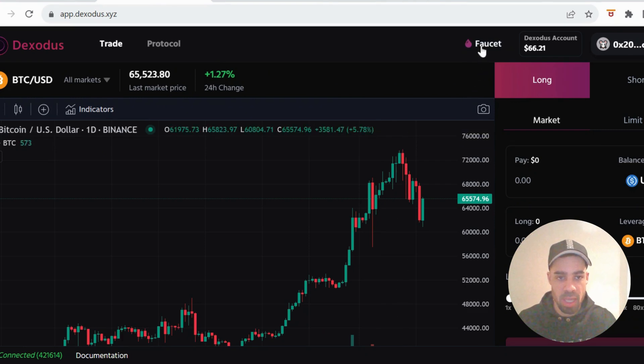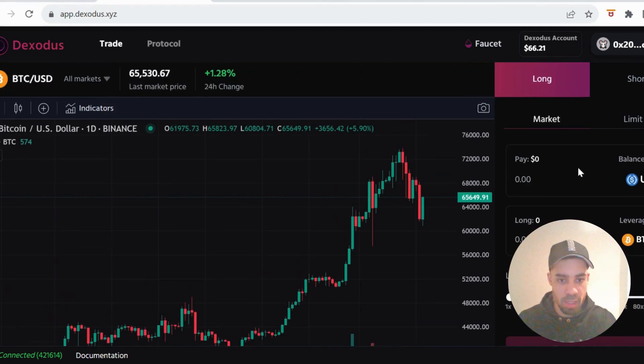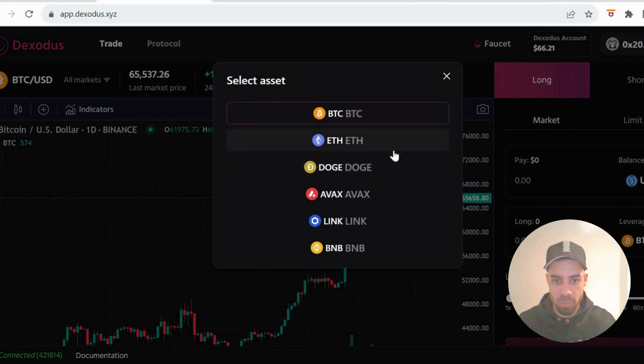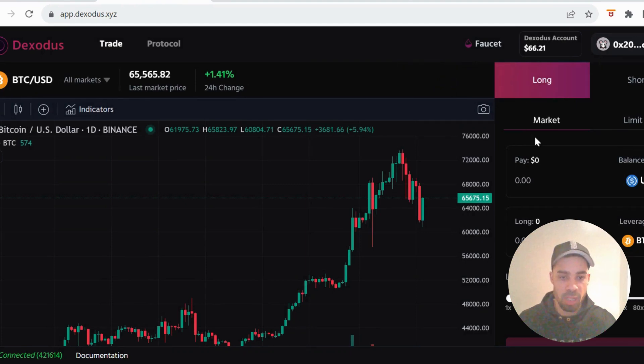So the first thing we need to do is claim from the faucet. You're going to claim your testnet USD from the faucet. Once you've done that, you need to open up 10 positions. If you go to the left here, you've got Bitcoin, ETH, DOGE and a couple others that we can trade. You need to do 10 positions — you need to do longs and shorts.